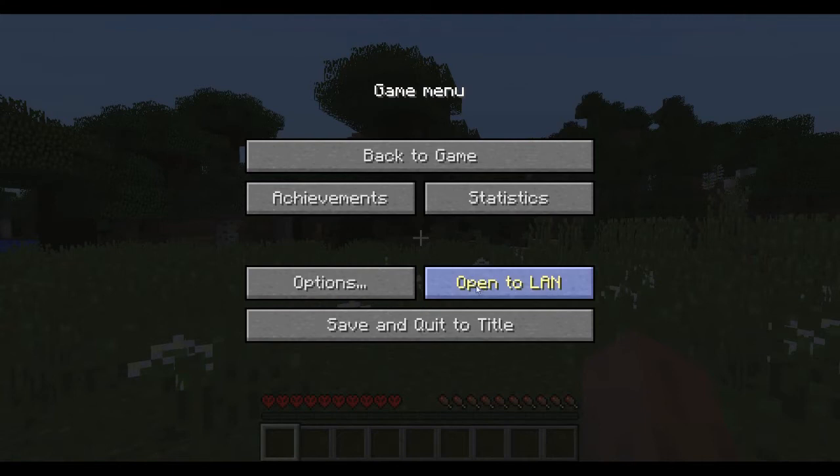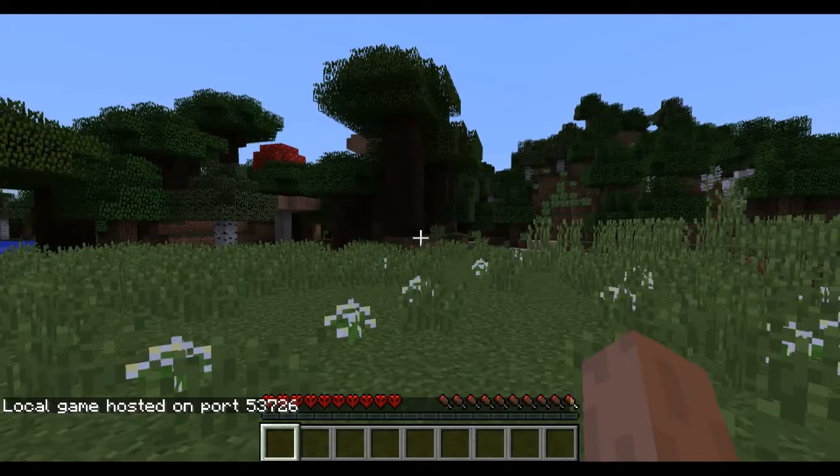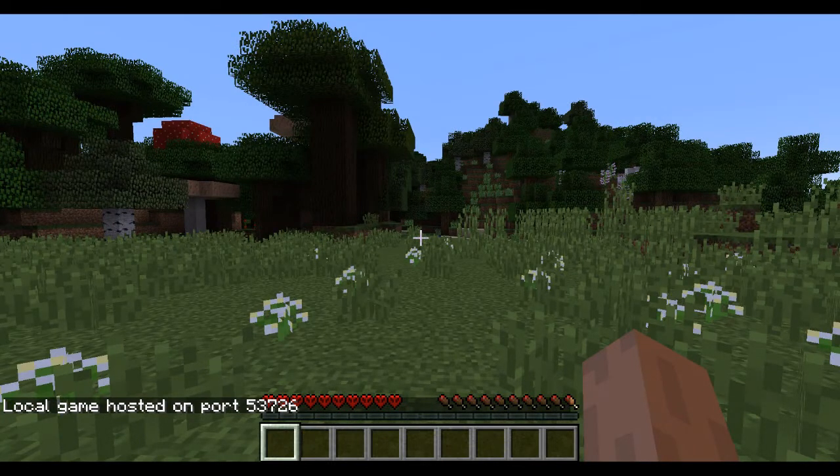Click on 'Open to LAN', then click 'Allow Cheats' to turn it on — make sure that's on. Then click 'Start LAN World'.